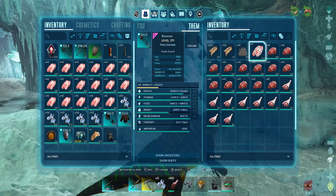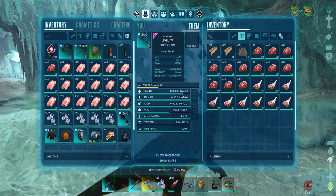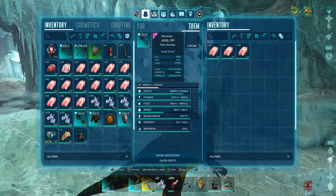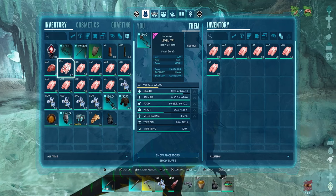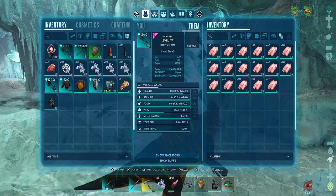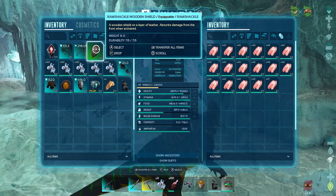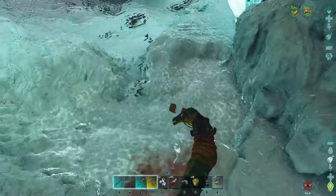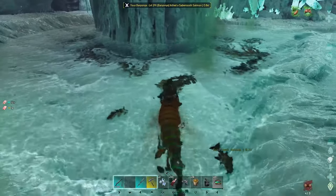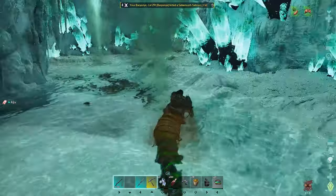Let's get the fish meat out of our inventory and put it back in the Baryonyx. Try and keep our weight down because we don't want to carry too much weight in this cave — you want to keep yourself rather nimble. The rare flowers are quite heavy. Let's chomp on some fish and heal up. Fully healed.